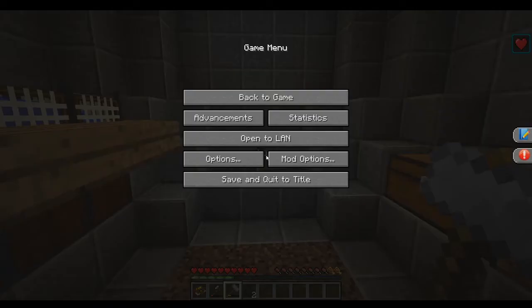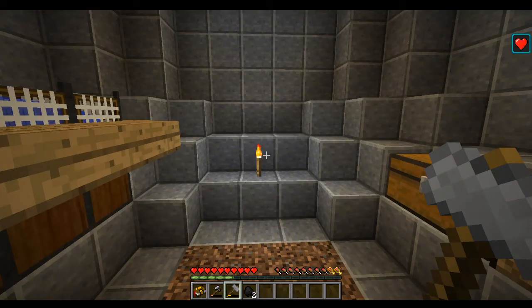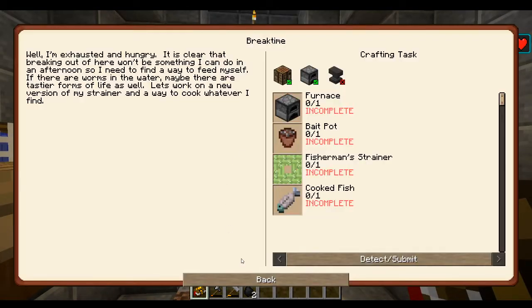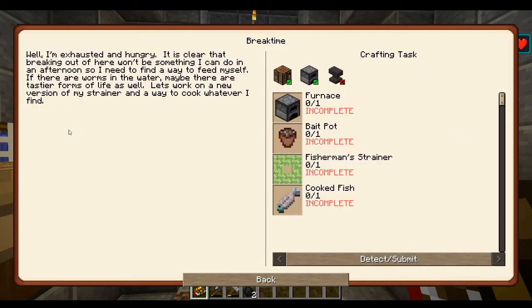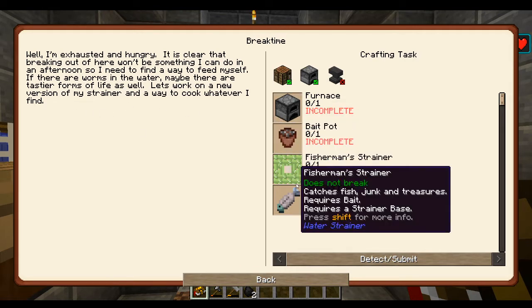Today we're gonna continue on in the quest pack. Let's go to the quest book. I want to get this quest done - the Break Time quest. It says: 'I'm exhausted and hungry. Breaking out of here won't be something I can do in an afternoon. I need to find a way to feed myself. If there are worms in the water, maybe there are tastier forms of life as well.'